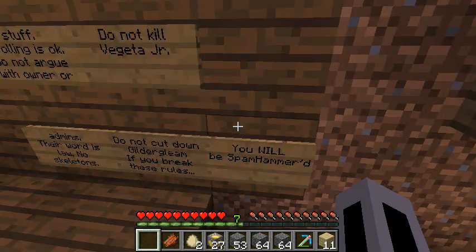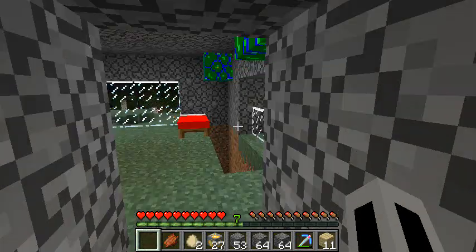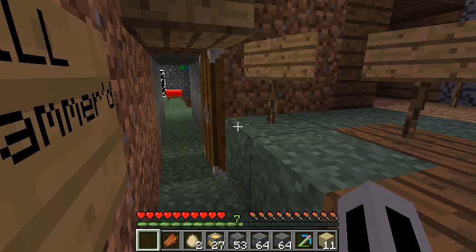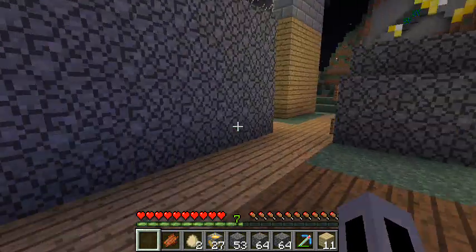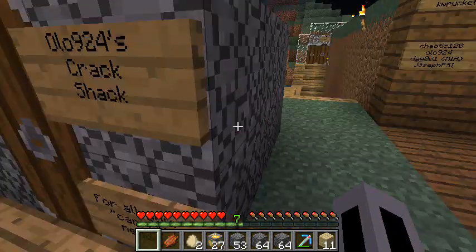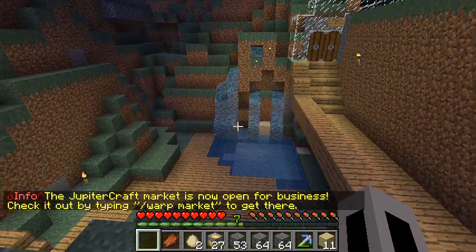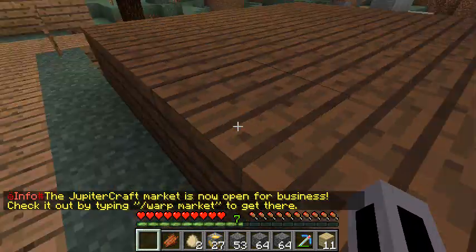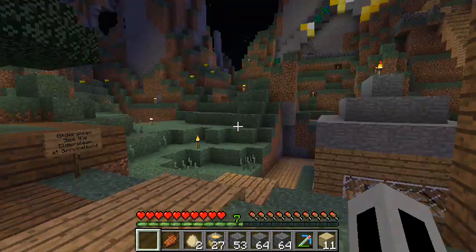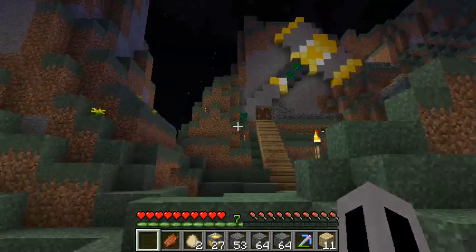Someone stole my glowstone — that's annoying. Some things here weren't approved either. Anyway, this is spamopolis. There's a little shop here; this is my friend aloe924's crack shack. That house wasn't approved either but I like it so I'm leaving it. This is the public pool, community chest, and crafting room — there's free stuff in there.